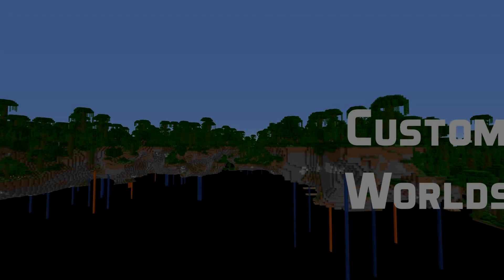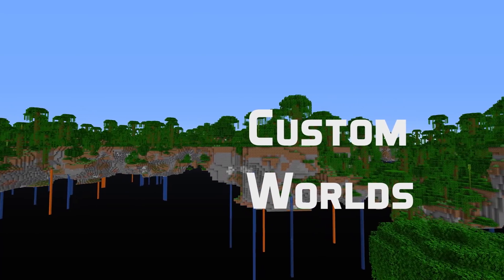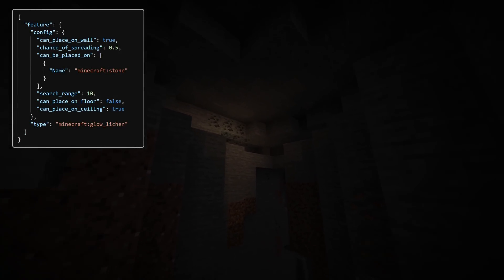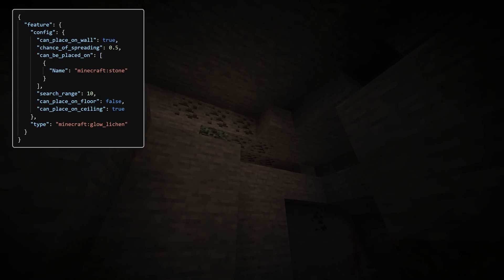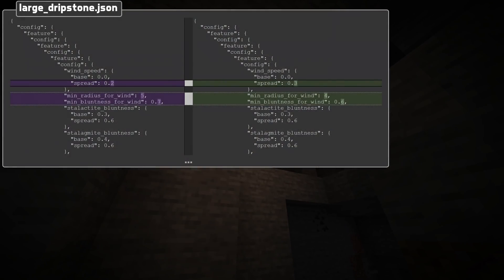But if you have commands or other advancements that refer to the criteria specifically inside of those recipe unlock advancements, then you will have to update that. For custom worlds, there are continued fixes for issues with chunk rendering and other problems when the world height has been changed for customized worlds. There's also a new feature type in this version: glow lichen, responsible for spawning in the glow lichen in the vanilla cave systems. That feature has also been added to all of the overworld biomes, and in addition to that, the values for the large dripstone feature have been tweaked.